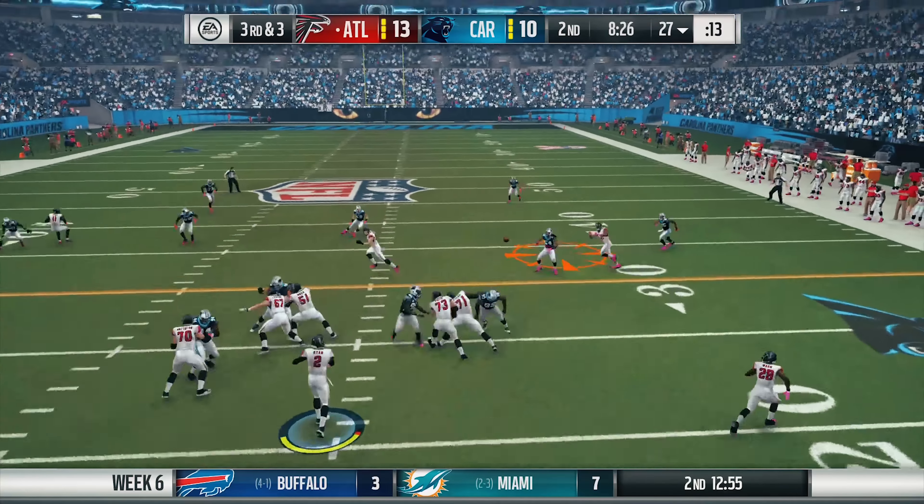A couple plays later on third and long, Matt Ryan fires to Julio Jones — he breaks a tackle and takes it all the way to the house. Let me explain why that play worked: the call on defense was Buck Slant Show Two, a three-deep zone blitz where two guys are blitzing and everyone else has their individual zone assignment — outside corners and free safety give a three-deep shell. The corner jumped the underneath route instead of playing his deep responsibility, leaving Julio one-on-one with the free safety. Sometimes you just have a better play call — that's all it is.